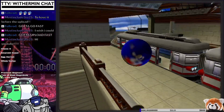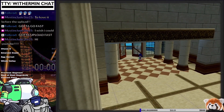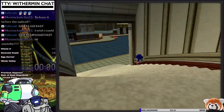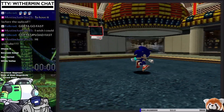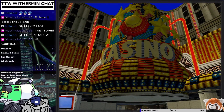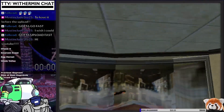Heading back into Station Square after Windy Valley, you're going to want to go grab the Lightspeed Shoes, and once you've gotten the Lightspeed Shoes you're going to be coming to the Casinopolis doors. Despite beating the game, I have not actually opened the doors yet — I do not press the button. This is a tech known as 'fuck the button' where we just don't open the door.